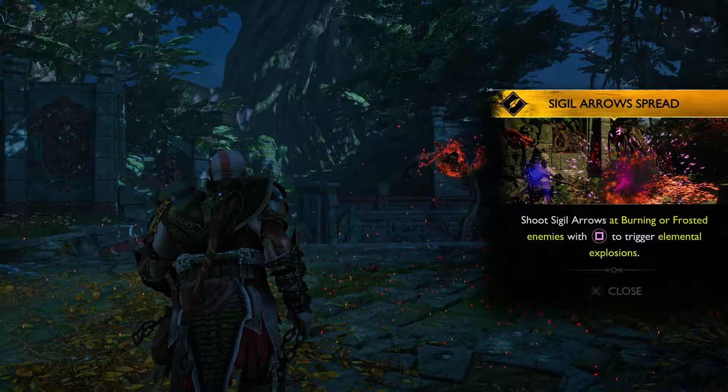Did your arrows spread? Shoot sigil arrows at burning or frosted enemies with the trigger to trigger an elemental explosion.